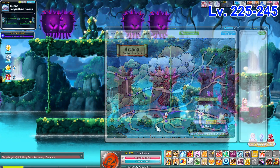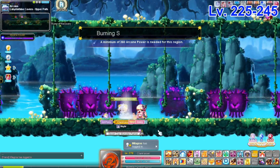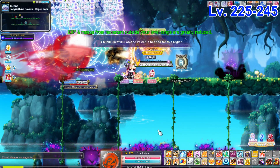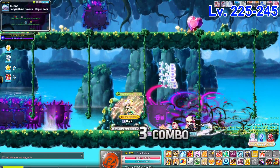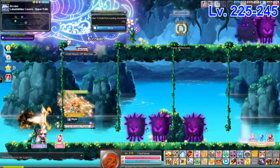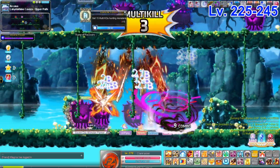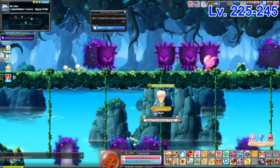Next is the infamous Zero map in Arcana. As expected, there's a Zero in there right now. This map is perfect for Zeros — send your tornadoes over, drop down, send them again, and repeat the process. Any class that can reach the top platform, like Kanna, can probably still train here pretty nicely. But you know — the infamous Zero map.